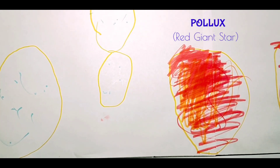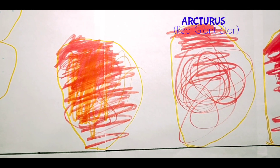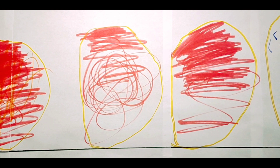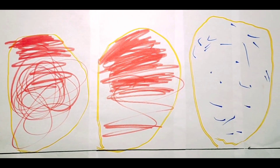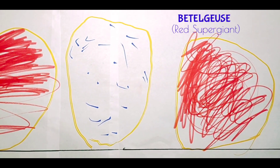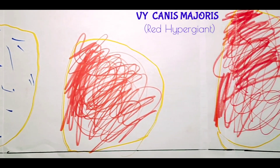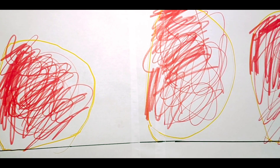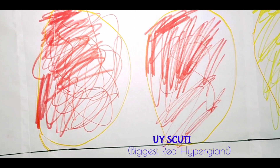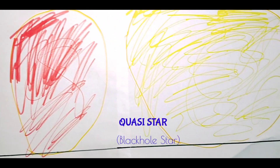Red Dwarf. Rigel, Blue-White Supergiant. Betelgeuse, Red Supergiant. VY Canis Majoris, Red Hypergiant. UY Scuti, Biggest Red Supergiant. V-White Star. Black Hole Star.